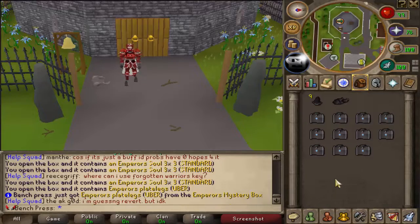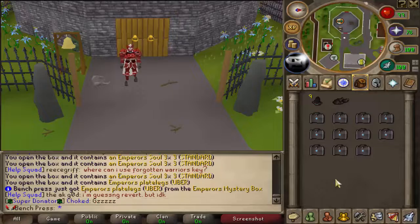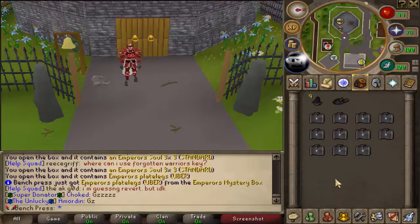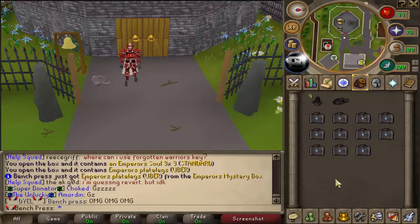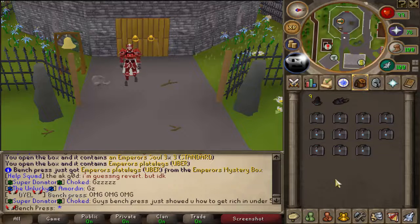We just got an emperor piece — on our fourth box! Oh my god, this video... I don't know what's happening right now, I'm shocked. We opened four boxes and we got emperor's plate legs. The whole set goes for like five quad.